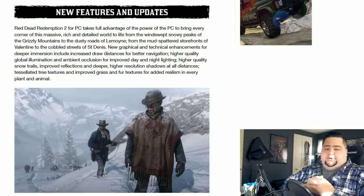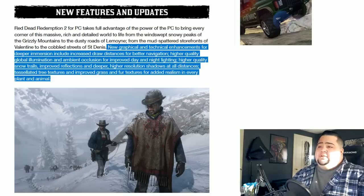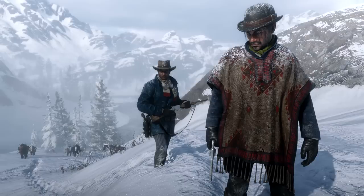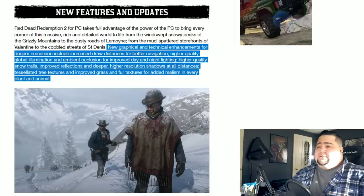When it comes to the graphical features and enhancements coming to Red Dead Redemption 2 on November 5th, Rockstar had this to say. They also say it's going to have improved reflections and deeper, higher resolution shadows at all distances. Tessellated tree textures and improved grass and fur textures for added realism in every plant and animal. Those are some of the graphical enhancements coming to Red Dead Redemption 2, which is already a very good-looking game that's going to look even better on PC.